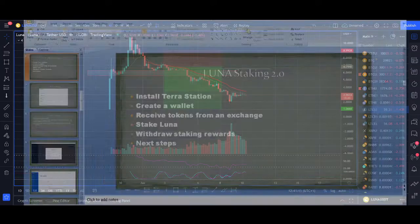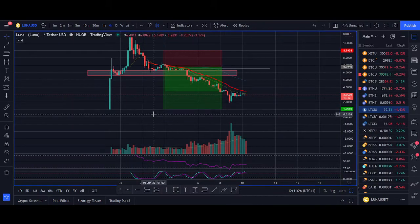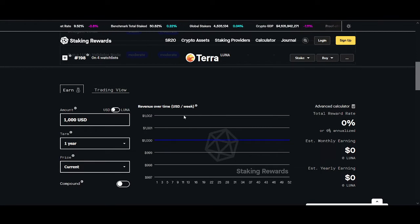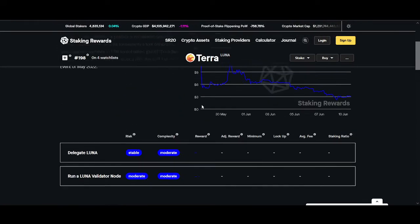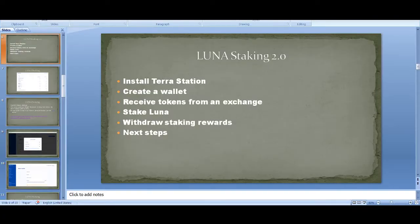Terra Luna 2.0 staking is very similar to the previous one. You can use Terra Station — there aren't as many third-party options now as before since Luna isn't as popular. There's a staking calculator I use in my staking videos but I haven't updated it for Terra 2.0 yet. I'll show you roughly what rewards you can get with the calculator at the end of the video. The platform I recommend is Terra Station — it's the official Terra Luna wallet.